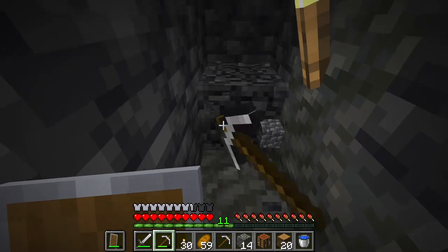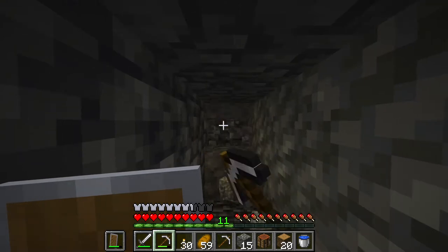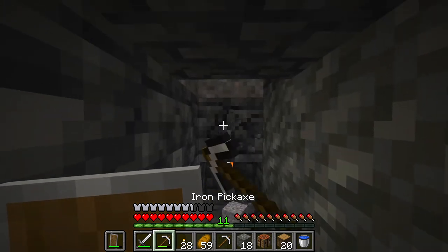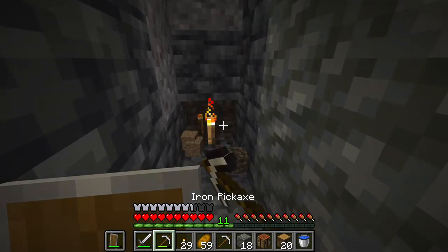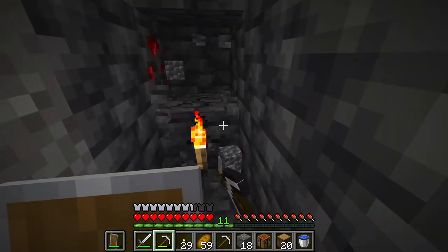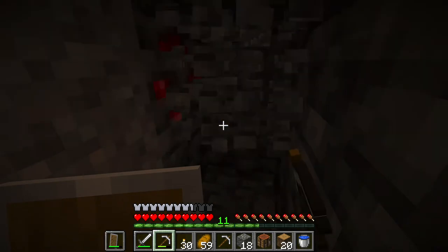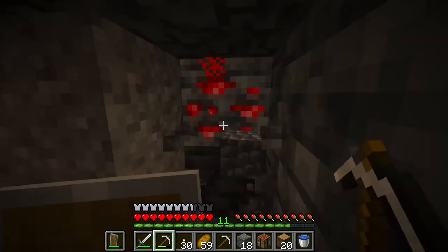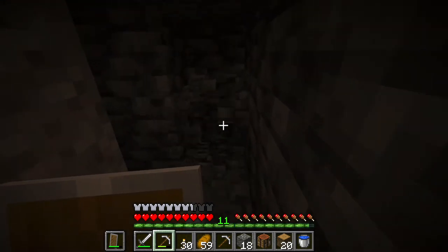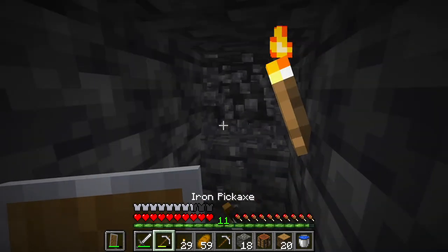I've been mining for a while and not finding any diamonds. My theory is that eventually mining in a straight line long enough, you just have to hit diamonds. I ran into gravel — are you kidding me? I always mine the ores around me just in case there are diamonds nearby.